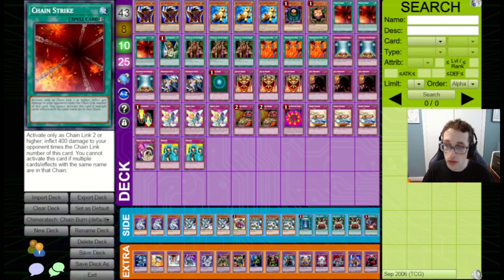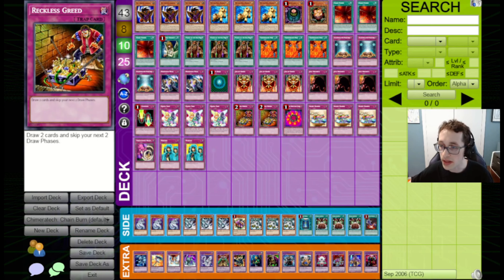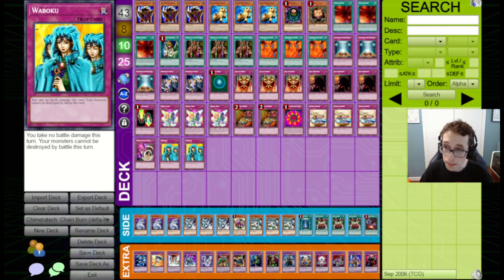I've changed the list a bit from Stein format, because it's a different format, so it makes sense to change it. I wanted to adjust based on some of the things I felt from playing the Stein version of the deck, so there's no Nightmare Wheels here, although I do think Nightmare Wheels is still a card to experiment with in Chain Burn. There are also 43 cards in this list, mainly because I wasn't quite sure what to cut. I like most of the cards in this list, and I also felt that Chain Burn doesn't really care too much about having exactly 40 cards.